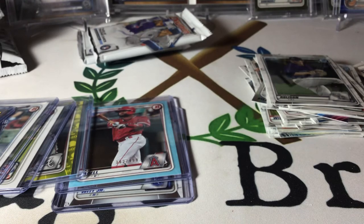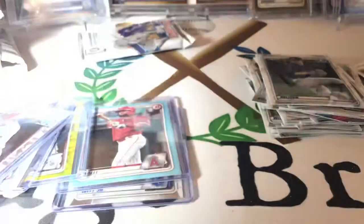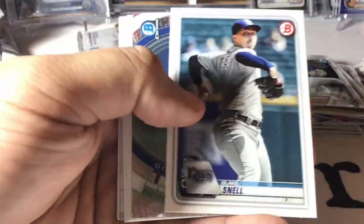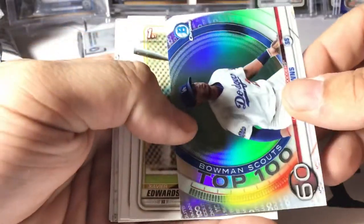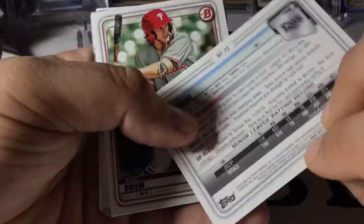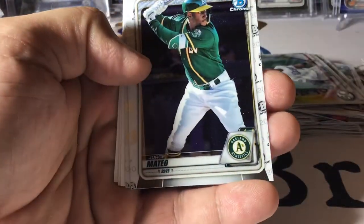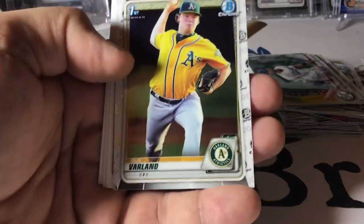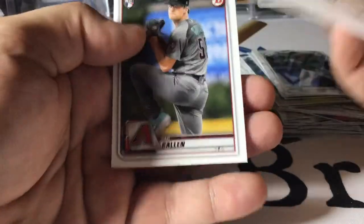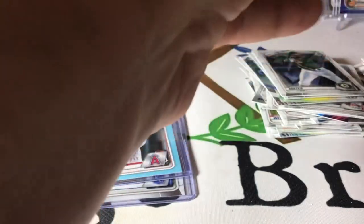Two packs to go in blaster number two. Jeff McNeil, Tatis, Snell and Blake, top 100. Jeter Downs — nice. Xavier Edwards — this kid's good. First Bowman paper of Ruben Cardenas. Alec Bohm. Our chromes are Jorge Mateo and Gus Varland — and we've got his superfractor. Brian Reynolds, Willie Calhoun, and Zach Gallin. Last pack — gonna have to have something big in here to beat the first box.